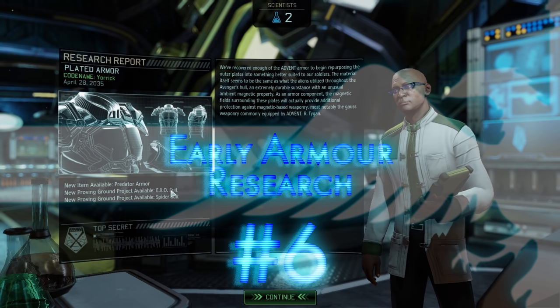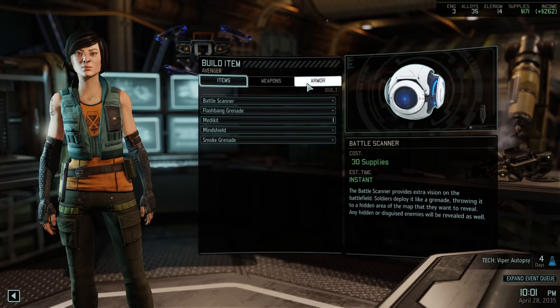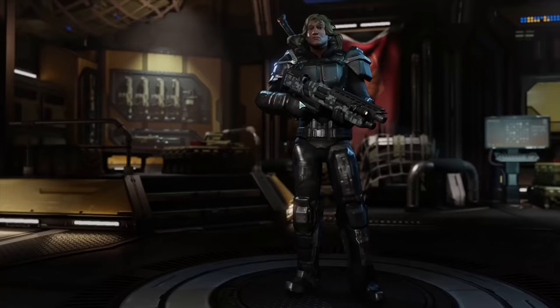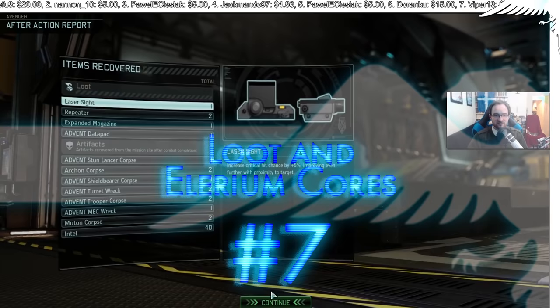Number six: early armor. I definitely recommend researching the Predator Armor very early on. It gives your troops quite a bit more survivability — troops who would otherwise take lethal wounds will instead just take injuries, and troops that would be out of action won't be out for as long. This means troops earn more experience by going on more missions rather than dying or sitting injured. It's not a particularly long or expensive project, and all of your troops get it — get the Predator Armor early.